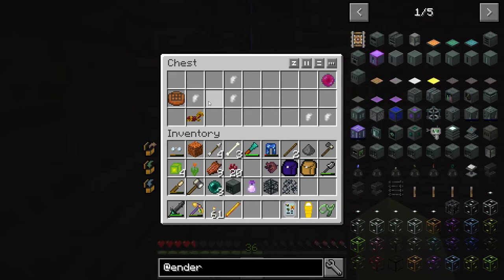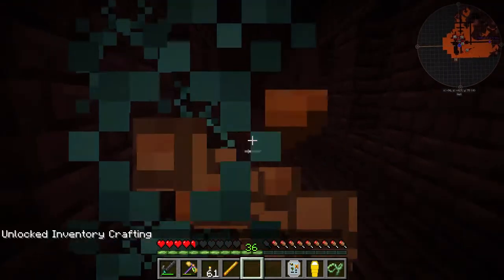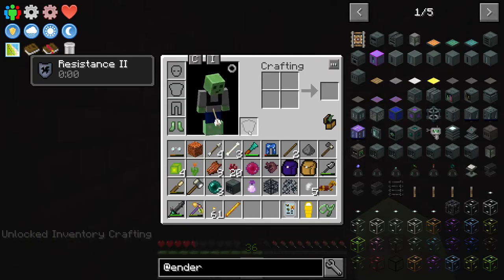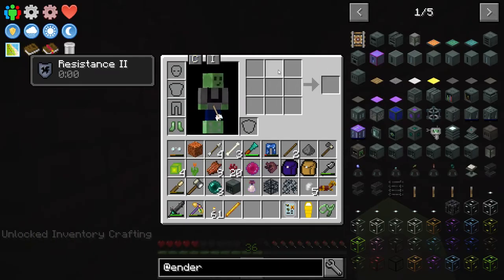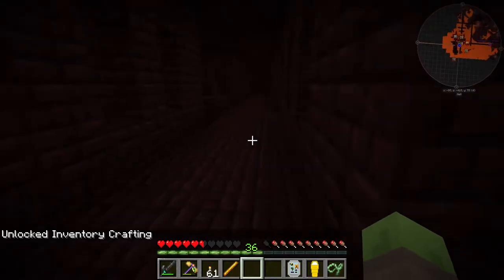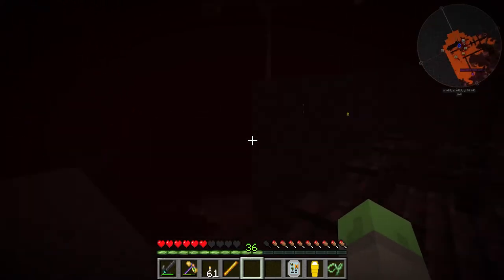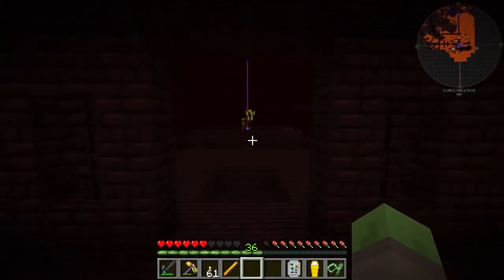Loot! Look at this! Iridium shard, gold horse armor, inventory upgrade cake, and an ender orb — that's actually super nice. Let's use this inventory upgrade cake, and now we can see that we have a crafting table inside our inventory. I'm not sure I'm going to be using it very much given that we have an RS system, but it is going to be nice to have.